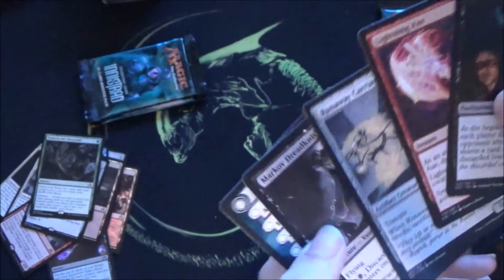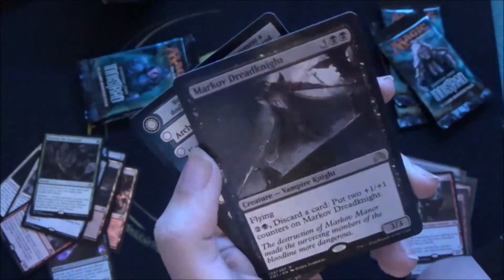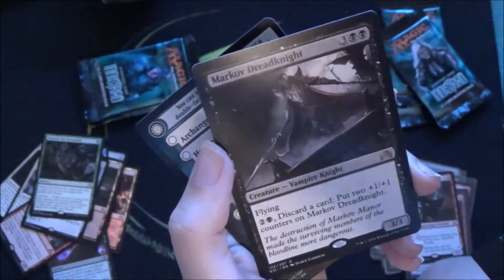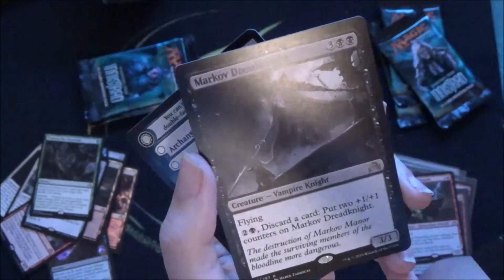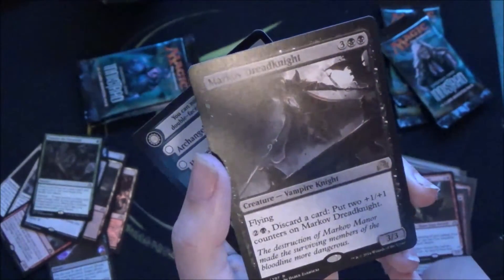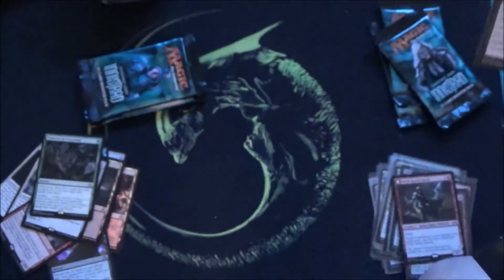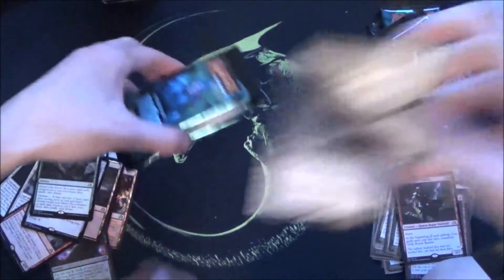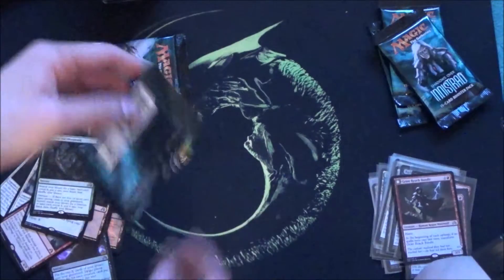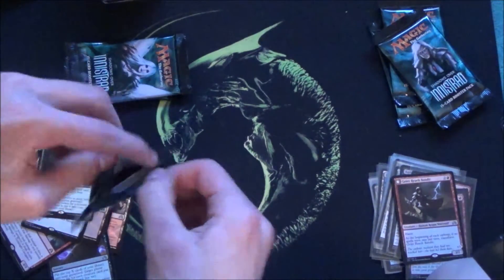Lightning Axe — I need that. Mark of Dreadknight — I haven't seen this one yet. Flying, and you pay three converted mana cost and discard a card to put two +1/+1 counters on it. This works well with that vampire red card from the last booster, and it has flying. Three boosters left — let's take a look. Praise the gods, get that foil.